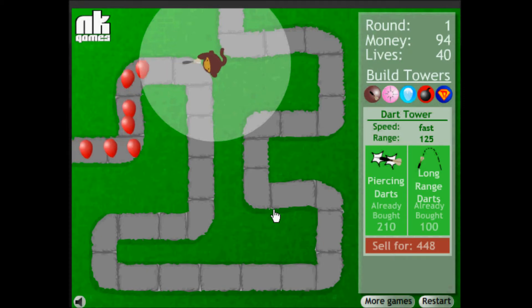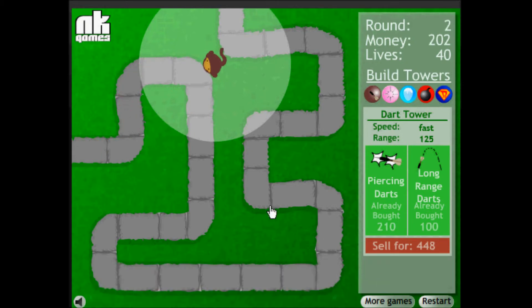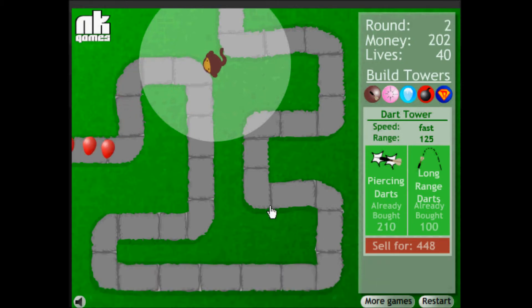Piercing darts makes it pop 2 balloons at once. And long range, just as you saw, increases its range. You hit Start Round to go to the next round.